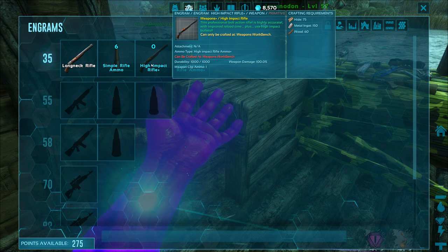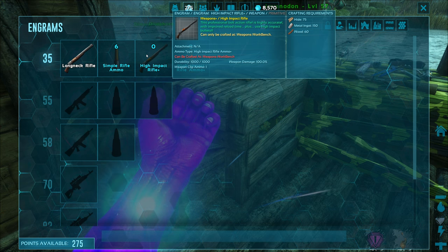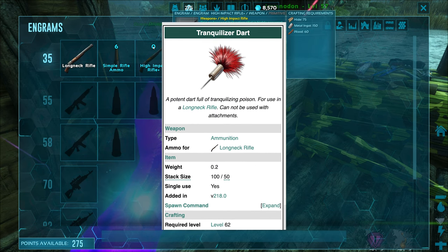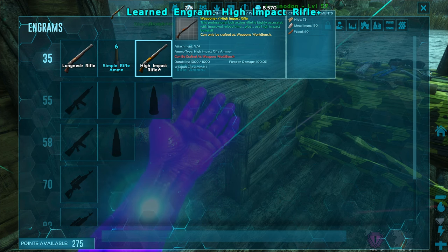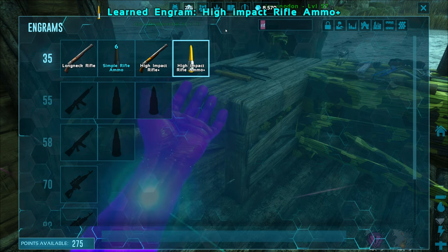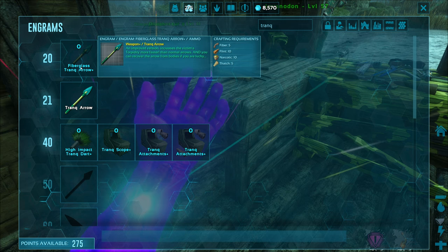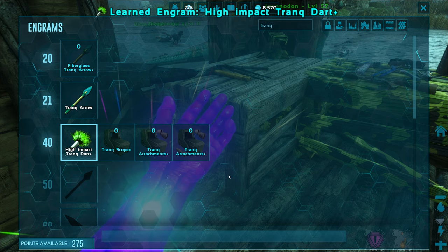A rifle plus — yeah, oh, high impact rifle. So I need this. Man, why are some of the recipes here so costly? I'm actually going to look it up right now. Oh my god, I do need to be level 62 for that — are you kidding me? Okay, well, high impact — let's just get it. Forget about it, I don't care. 150 metal for that. And high impact — let's get that too. It's going to be the only Trank dart I can make. I guess if we could make fiberglass Trank Arrows, that'd be something we could use too — and that's basically the arrow version of this.